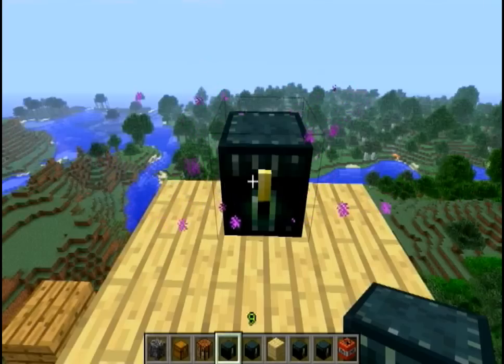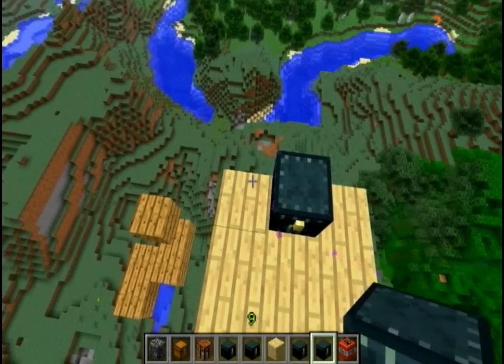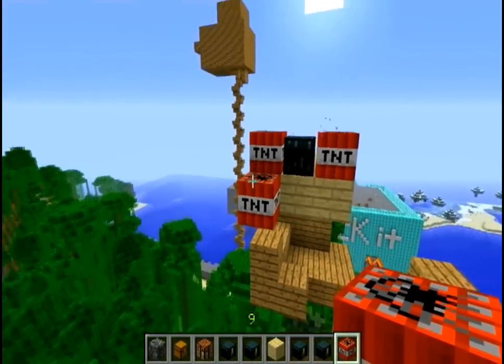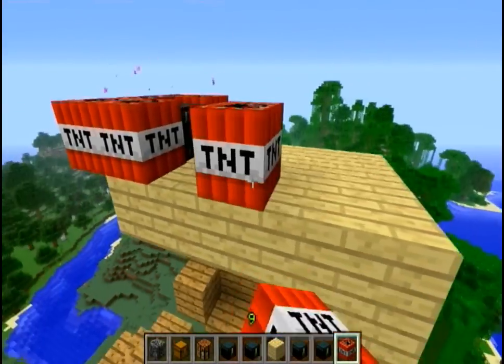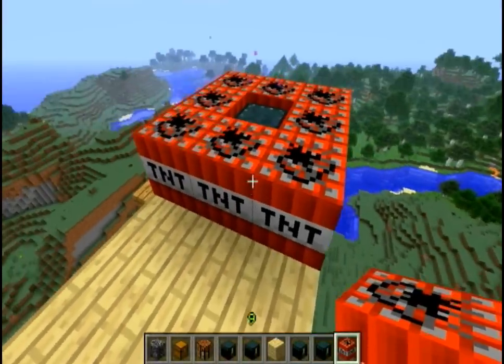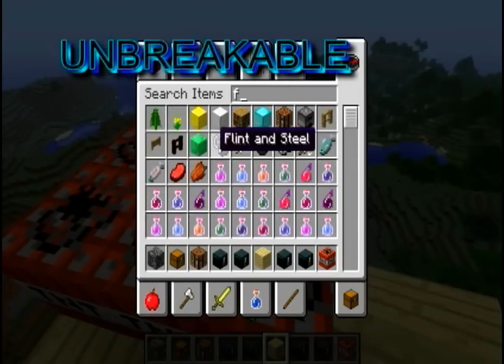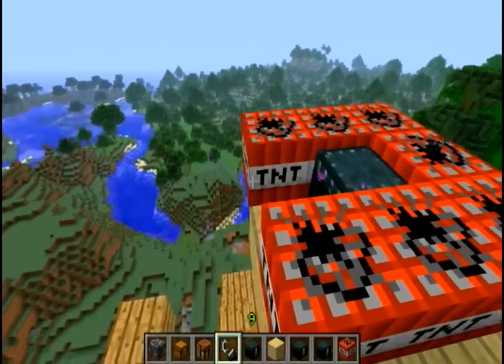Next, here's what it looks like — this is what an ender chest looks like. Here is something very special about it and I will show you right now. Most chests are not invincible, but as you will see from this one, it is hard to believe. Let's take this flint and steel and burn this — watch and learn.